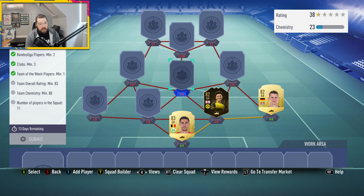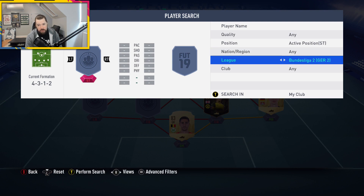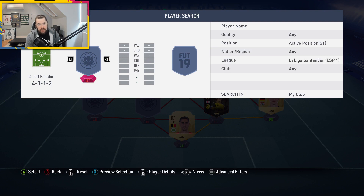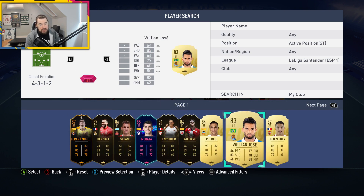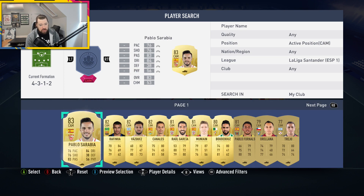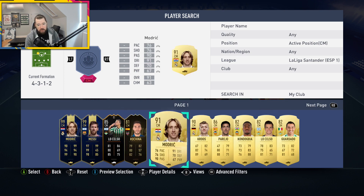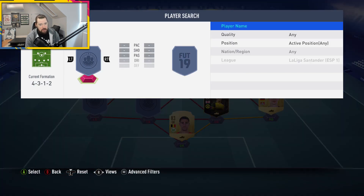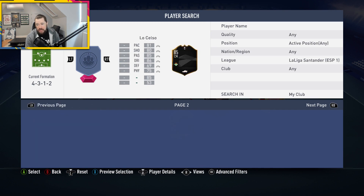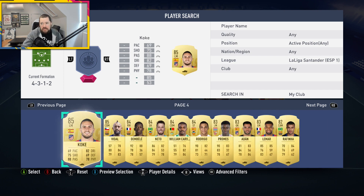I just need one Team of the Week player. We could put Sancho in there to give chemistry to these guys. Then we just need an 83-rated squad — let's go to La Liga, lots of good 83s there. We should be able to put in Gerard Moreno, William Jose, Aduriz; cam has got Banega or Sarabia; centre mid has Manu Trigueros.